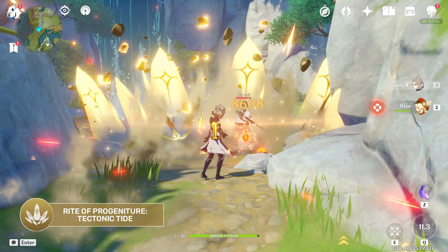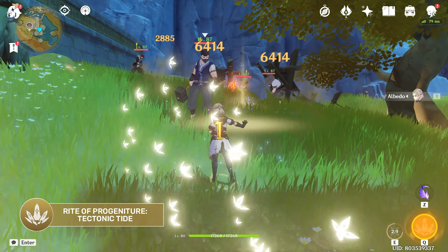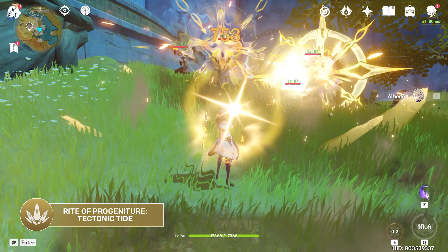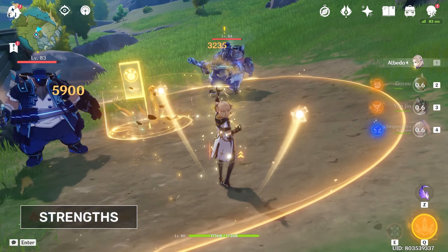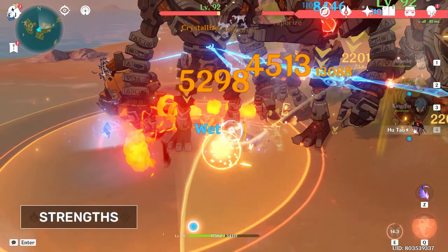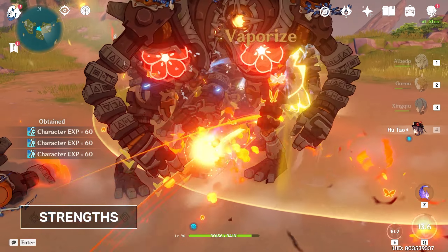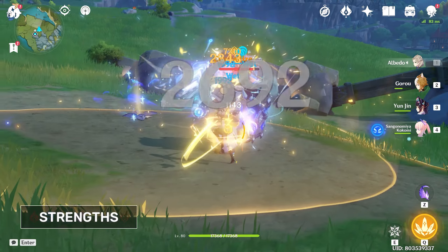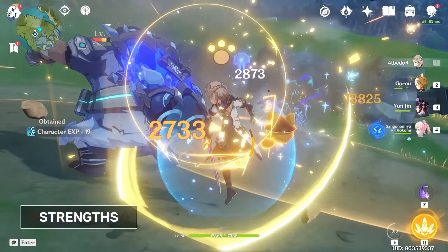Albedo unleashes large amounts of Geo crystals, dealing AoE Geo damage towards the enemies in its range. If the Solar Isotoma is on the field when Tectonic Tide is activated, 7 Fatal Blossoms will generate within the Solar Isotoma's field. It will then explode, dealing more AoE Geo damage. Thanks to Albedo's elemental skill, he can provide really strong off-field Geo damage. Its short cooldown and long duration means that you can constantly produce shields with Crystallize, keeping your party members protected. This can also act as a battery for certain Geo characters like Zhongli or Ningguang, since you will constantly be regaining energy with the damage produced by his skill.